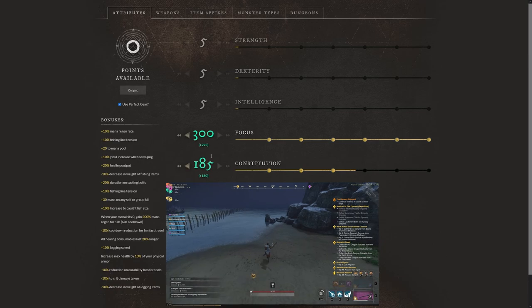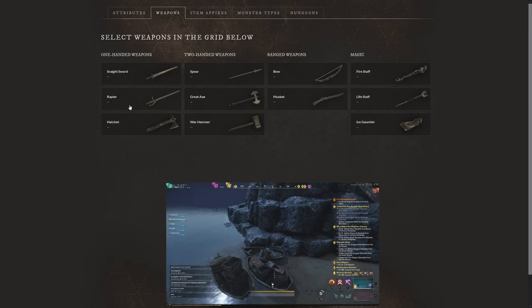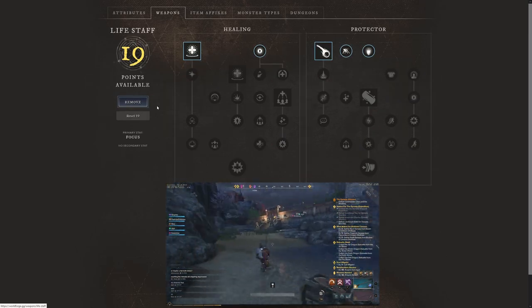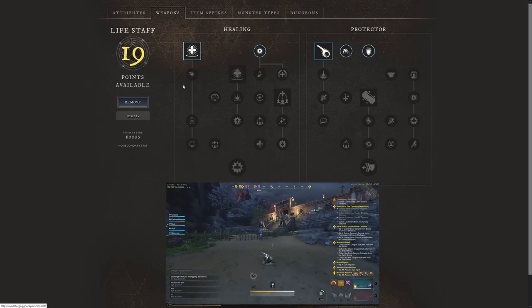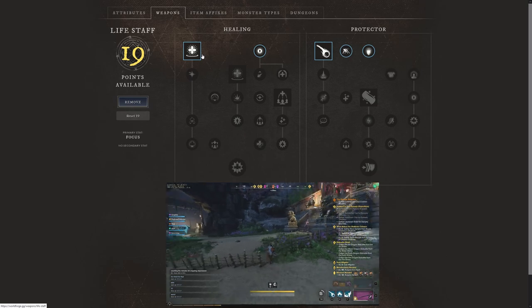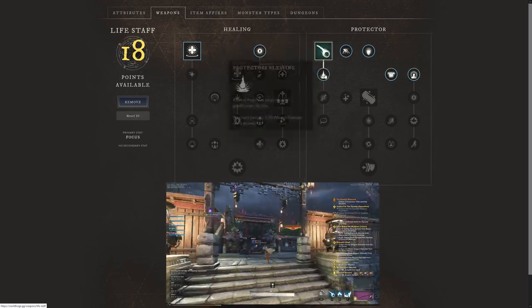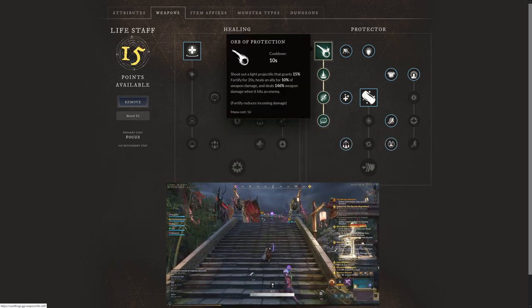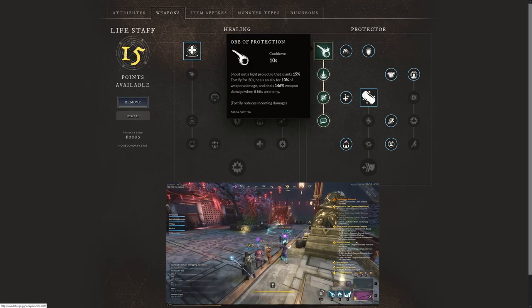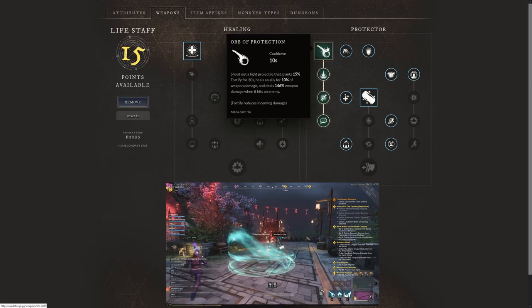Now let's talk about the weapons, starting with the life staff — this one is fairly obvious. We have 19 points available. One of the most obvious picks is Orb of Protection. We're going to select all three nodes: it shoots out a light projectile that grants 15% fortify for 20 seconds, heals an ally for 10% of weapon damage, and deals 146% weapon damage when it hits an enemy. We're also going to use Bend of Light — very useful because after a dodge roll your heals are 20% more effective for five seconds.